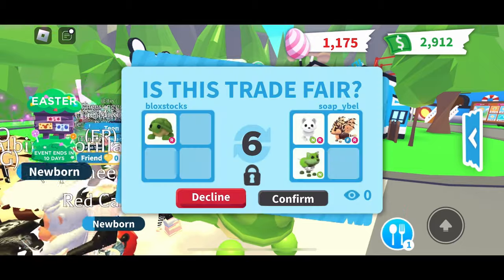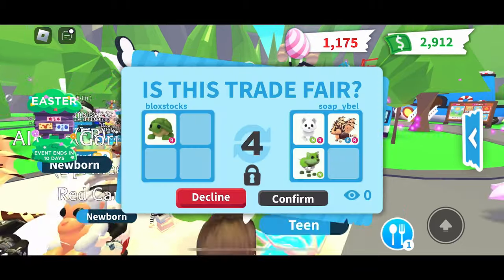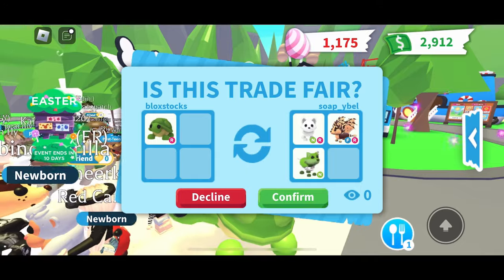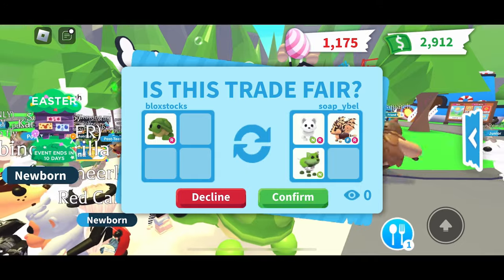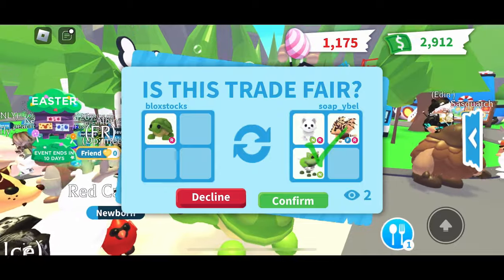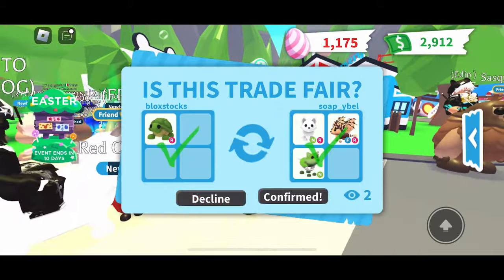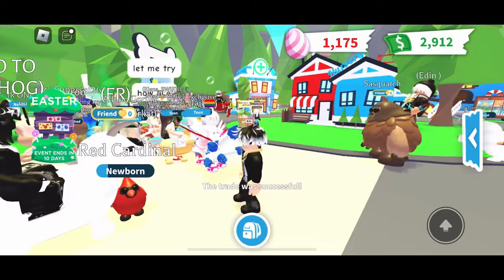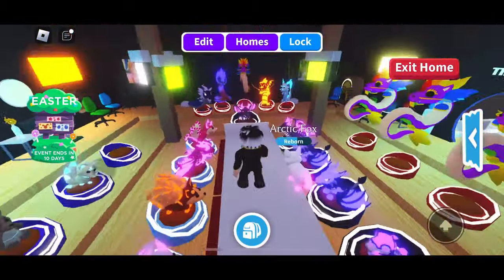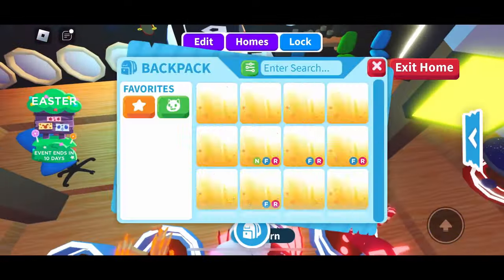If you're wondering what the points mean: one point is considered worth like a ride potion. So if you added 11 or 12 ride potions, you could get a turtle — that's how the value bot works.